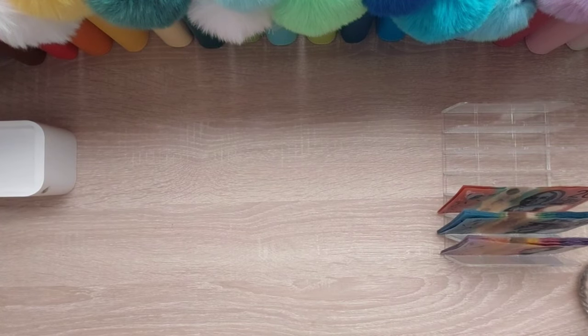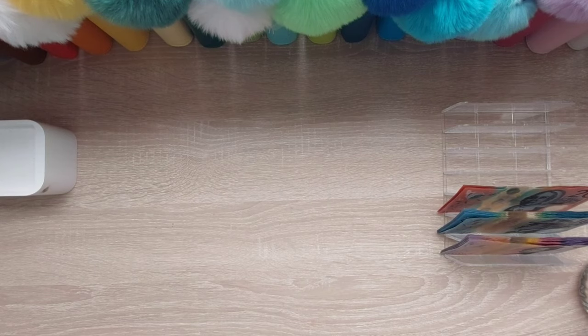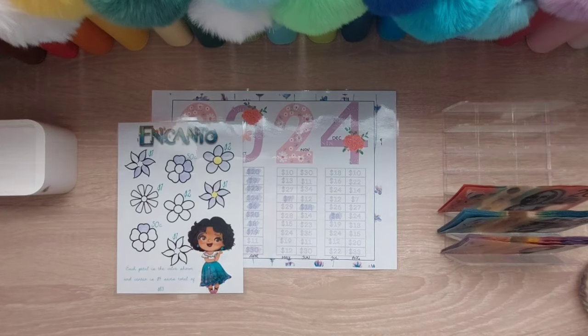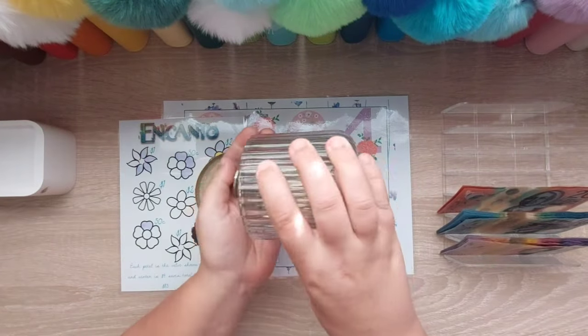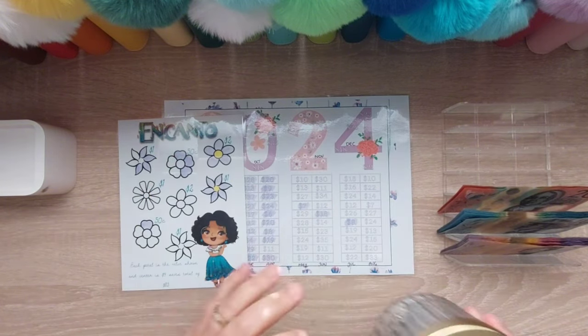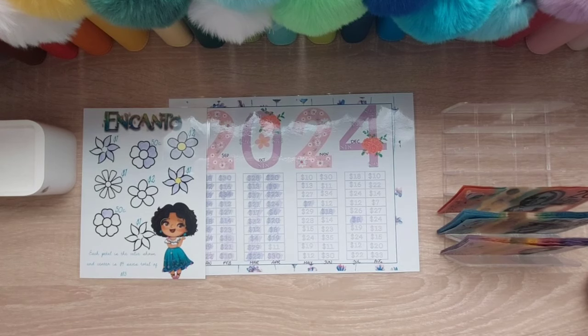Just wait one second, I need to grab my Disney annual. Okay, let's jump straight into our Queens first. In our Queen jar this week we have quite a lot of gold coins — that might be a bit noisy — so it was $38 in gold coins going into a 2024 challenge.